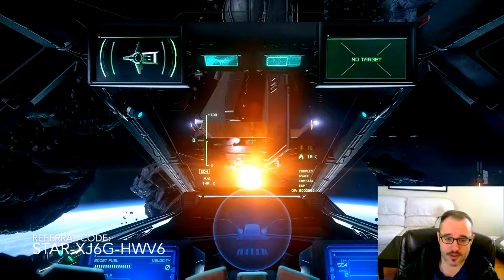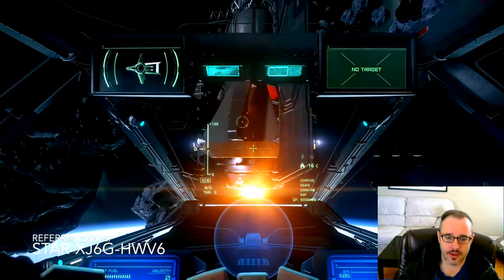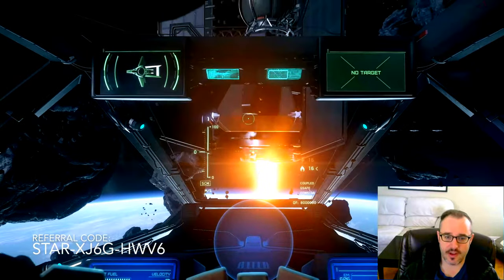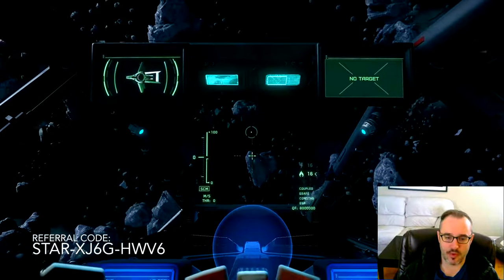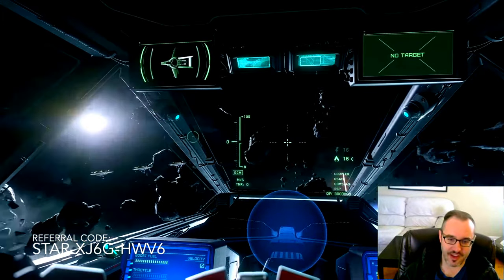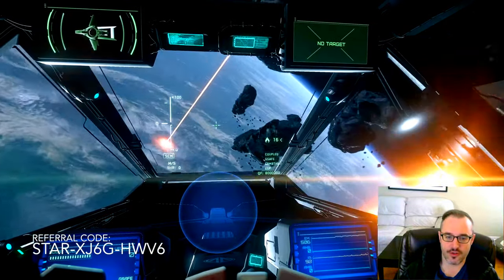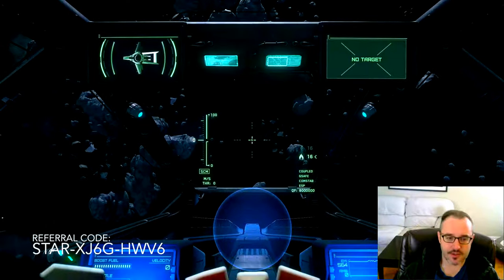The first thing we're going to talk about is pitch and yaw, which is basically just aiming. When you move the mouse, you're going to see this reticle, and this reticle changes where the nose of your ship is facing. Move the reticle up — your nose starts moving up. Move it down — nose moves down. That's pitch. Move it left or right — same thing. Wherever this reticle is aiming, the nose of your ship will automatically try to point in that direction. This is how we fly around.